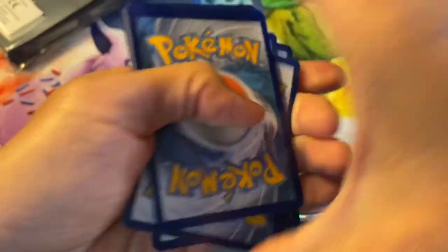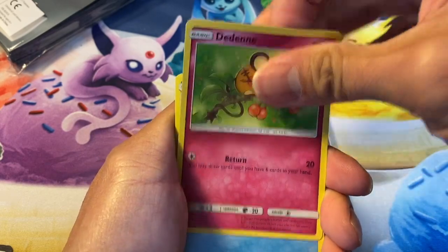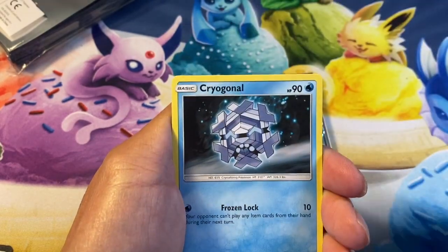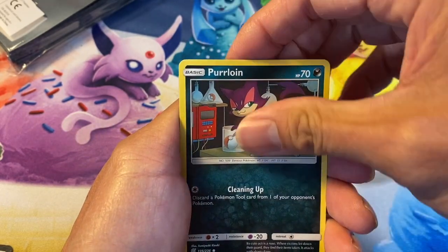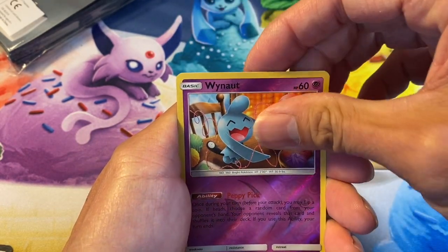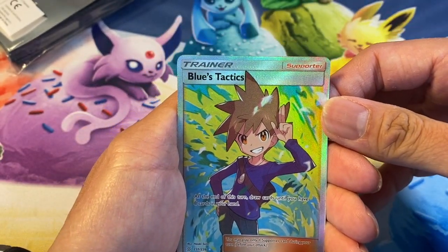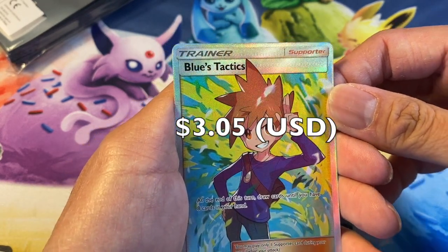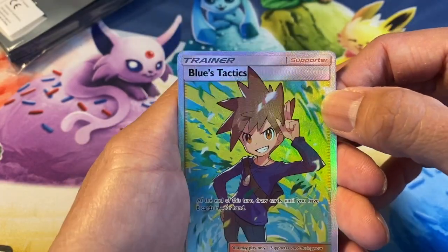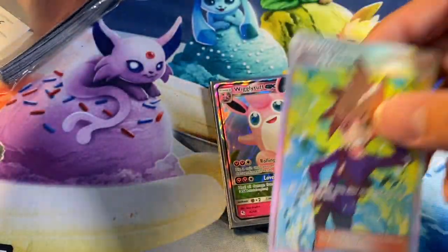Four to the front. I'm still waiting for Sword and Shield to be available at Target — I've been going to the nearby Targets and they still don't have it. Oh oh oh — Blue's Tactics full art trainer! Unbelievable! Wow, that is an awesome looking card. I don't think I have this yet.